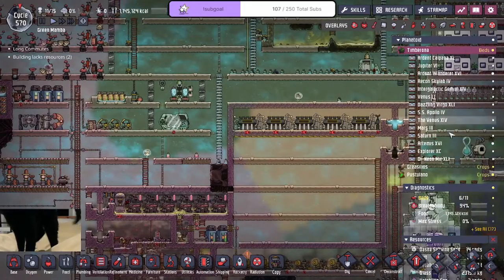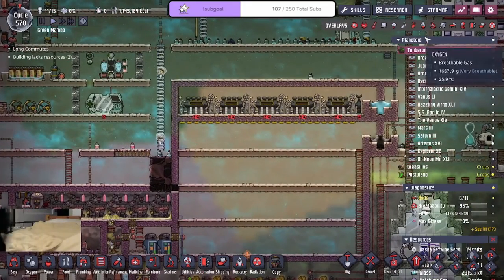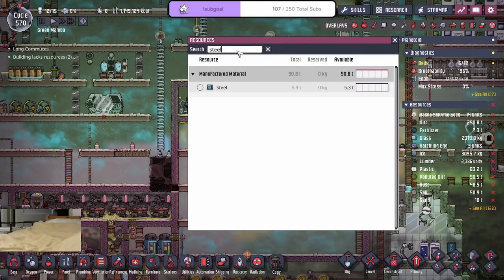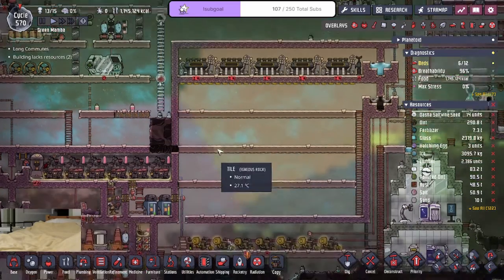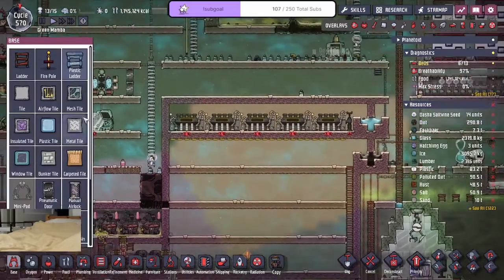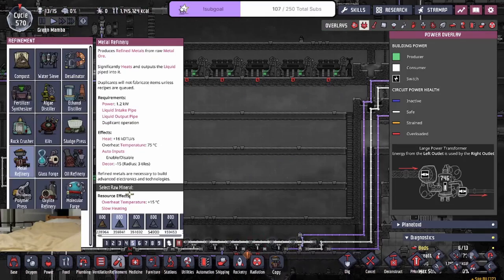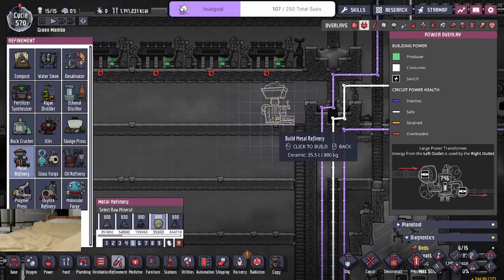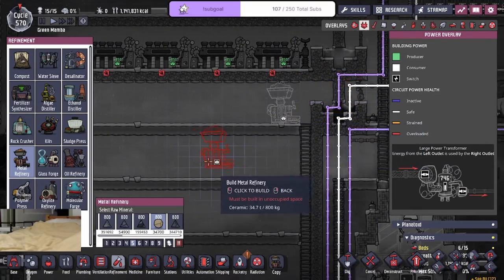How much steel do I have? In order to do this properly I'm gonna need a lot of steel. Mamba's awake. Five tons — that's not a lot. So we'll probably want to set up the metal refinery right here. I wouldn't mind having it right on the edge because it's right by the liquid log — makes a lot of sense.